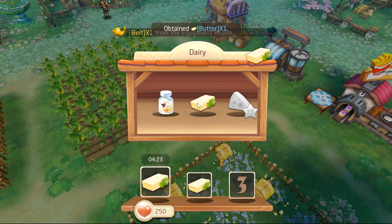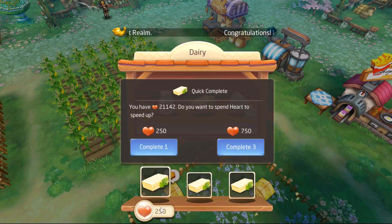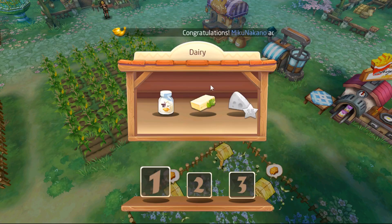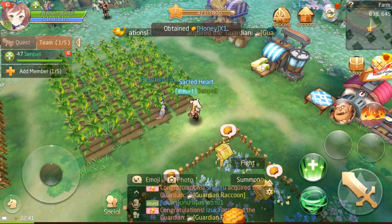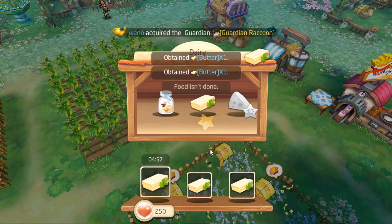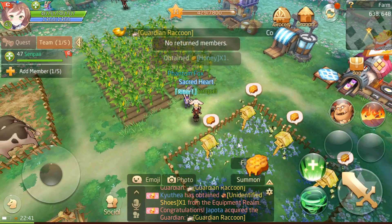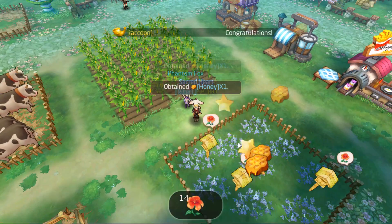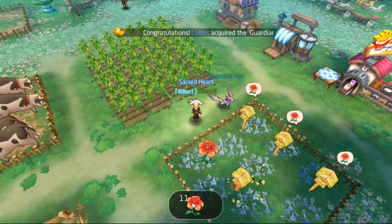We can grab this butter. We can make one more butter, and then we can speed up all the butter, and then make more butter. Yes, we're making butter. We got some honey. We are running out of flowers. Now the egg should be ready.